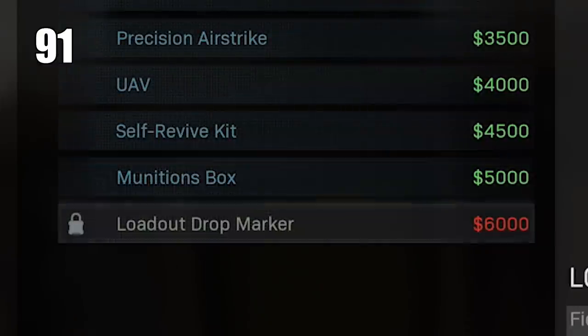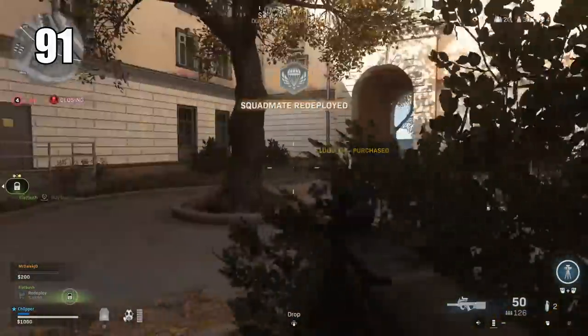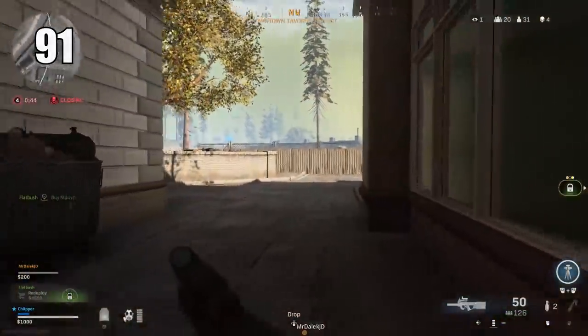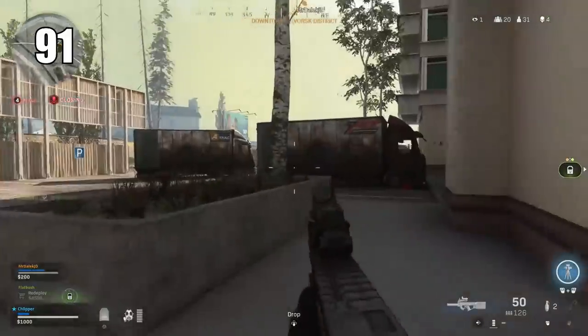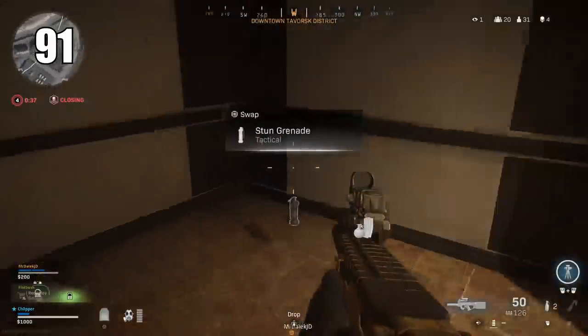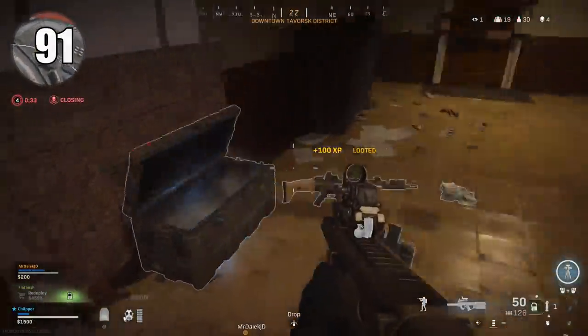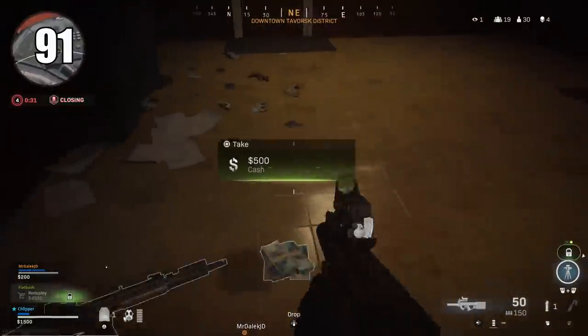Number 91: Loadout drops can be purchased and pull from your multiplayer created class slots. If you've never played the multiplayer, it'll give you an option to create some. If you have played the MP, you can design one there and then buying a loadout crate lets you pick any single one of your created class menus with everything on it — weapons, perks, and attachments. It's a very good purchase.